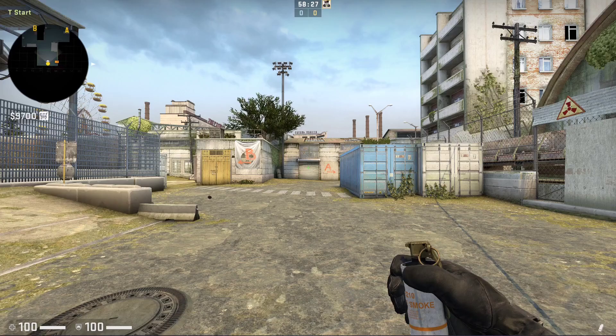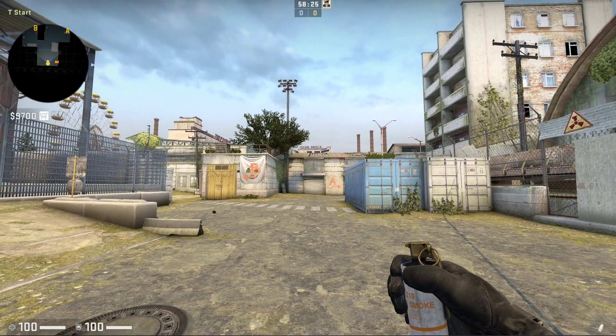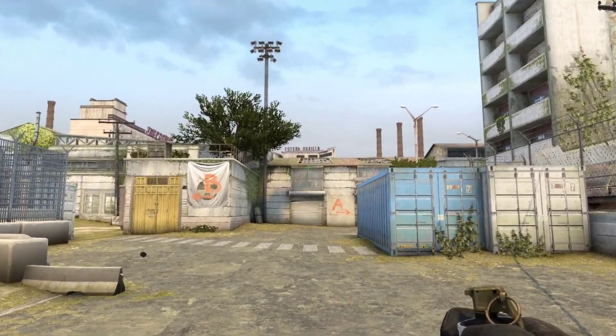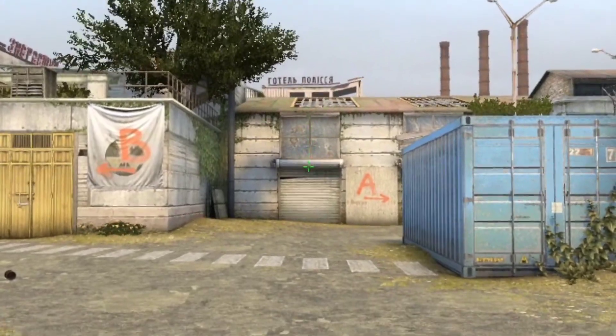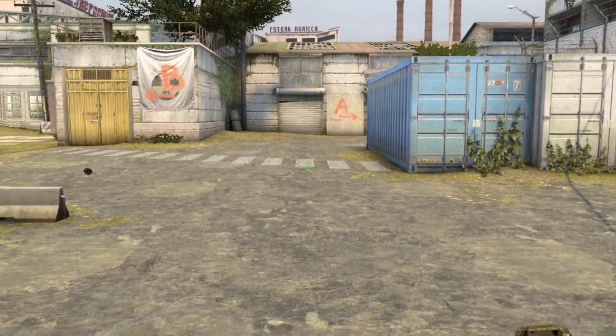Hey everyone, today I'm going to be showing you how to smoke mid on Cache. For this smoke, what you're going to want to do is line yourself up with this post right here and look where the wall meets the roof — it's going to be right about here.